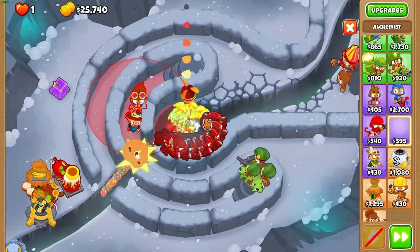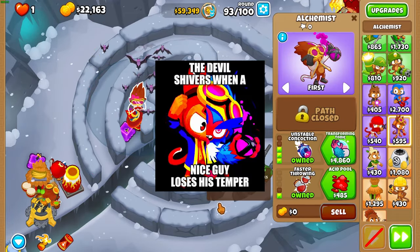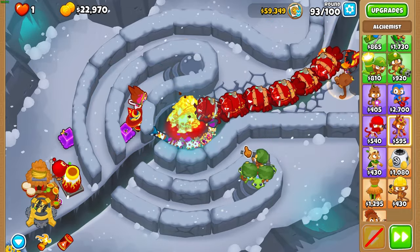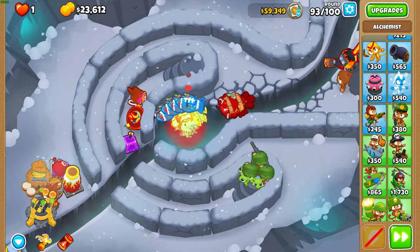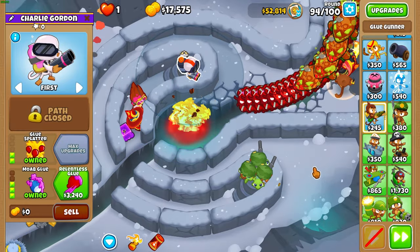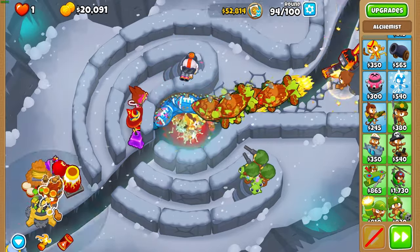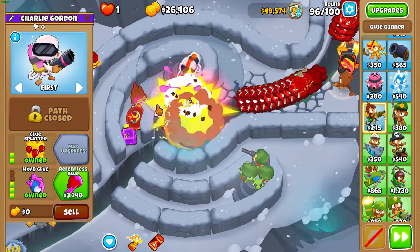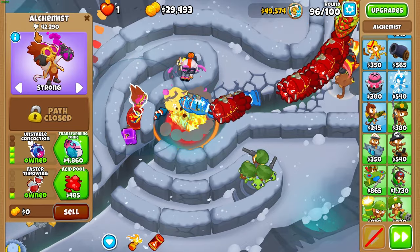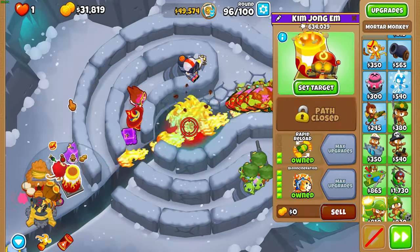Now we can talk about support. We have our main DPS, cleanup, and hero. A great support tower for this situation is a middle path Alchemist, because it can see over obstacles. Set it to strong and it'll do a lot of good work on ZOMGs. Another great support choice is bottom path Glue — Moab Glue is insanely useful on pretty much every map in every situation. I want you to understand that support can come in many different forms: a support tower can have zero pops, or tens of thousands. It's not about pops — it's about supporting your main DPS to do their job better.